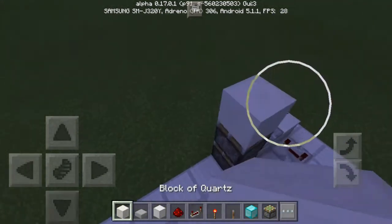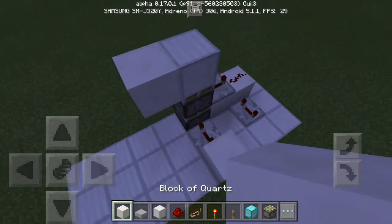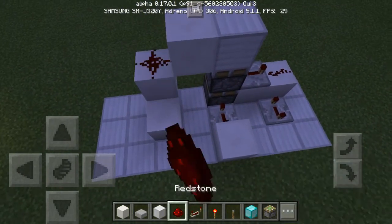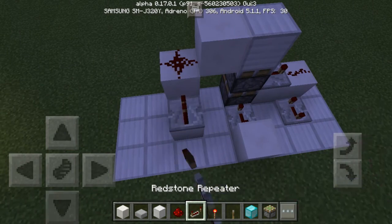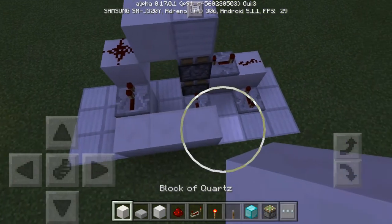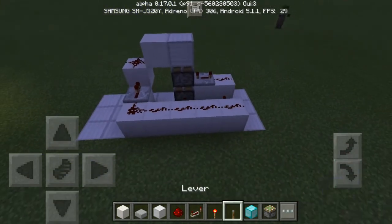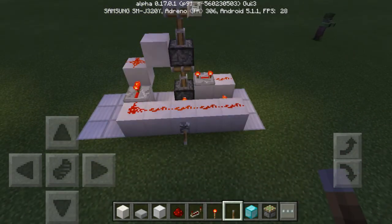What are those numbers? Those are the numbers you need to remember when building a double piston extender: 4 ticks for the first piston, 8 ticks for the second piston, and lastly 0 or 1 tick for the final extension. And as you can see, it works just fine.